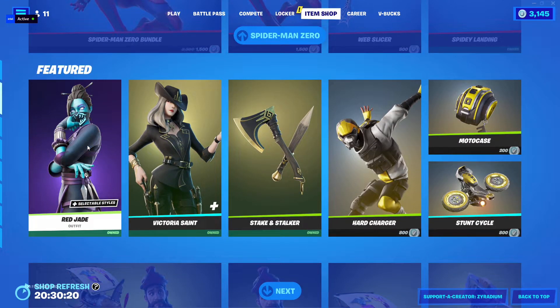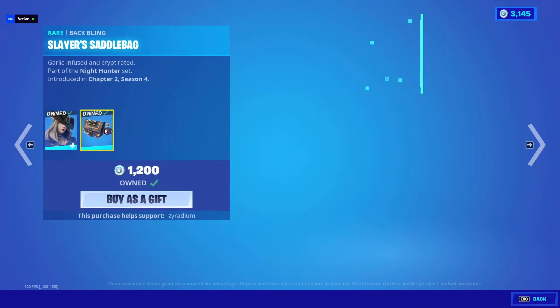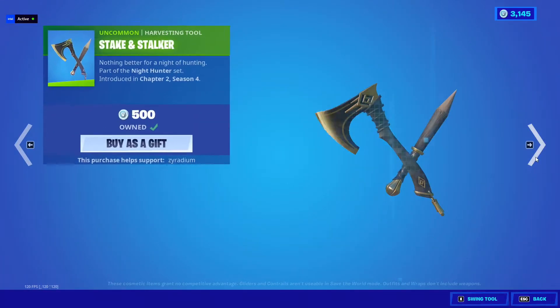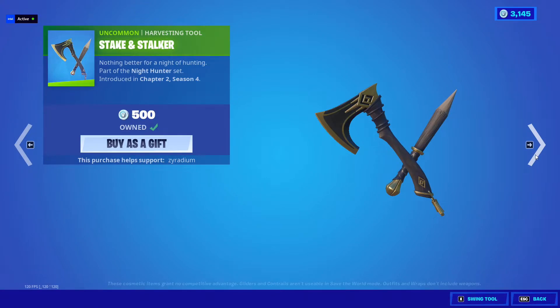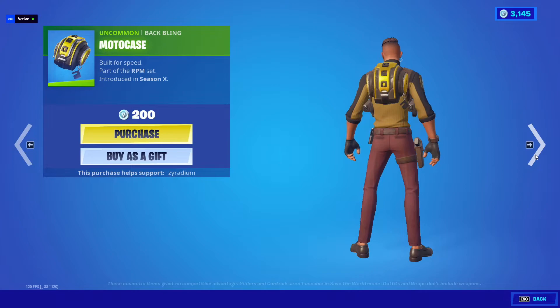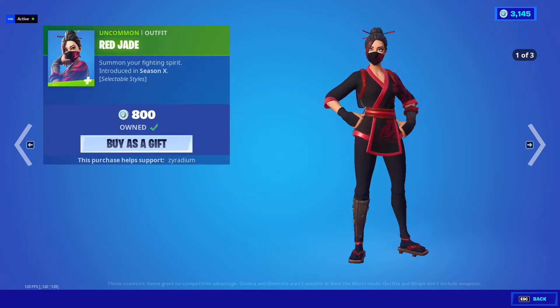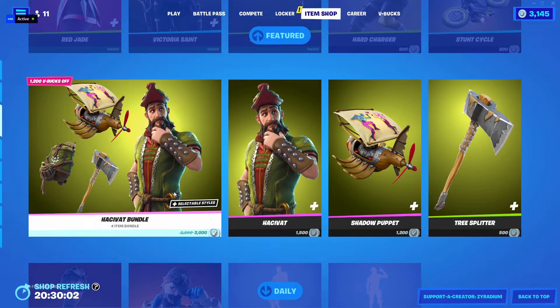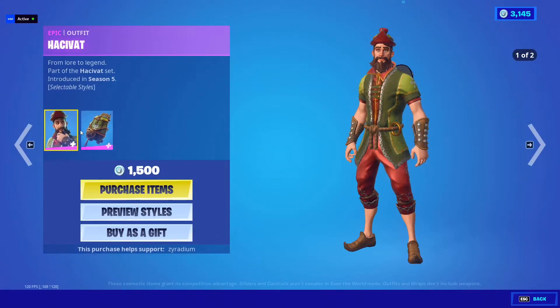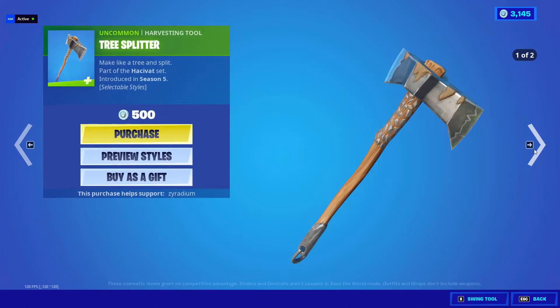We got Red Jade back in the shop. We also got Victoria Saint with the Slayer saddlebag. We also got States and Stalker, Hark Charger, and Motocase. We got the Stunt Cycle. The Hasebitt Bundle is back — we got the skin with the Craft Carrier, the Puppet, and Tree Splitter.